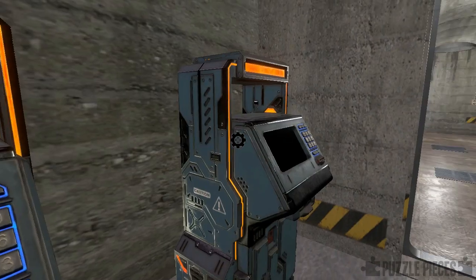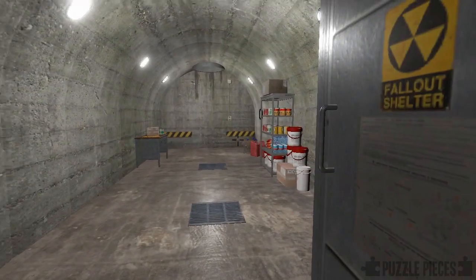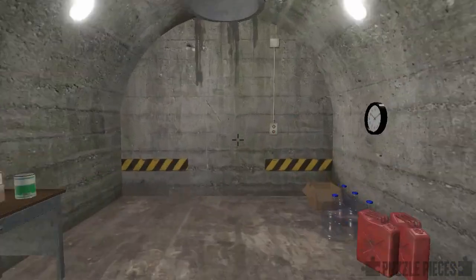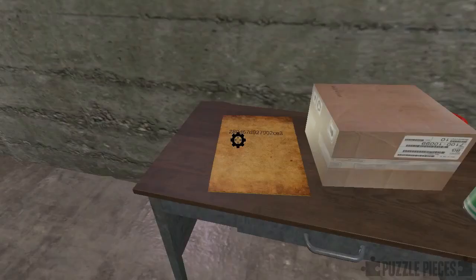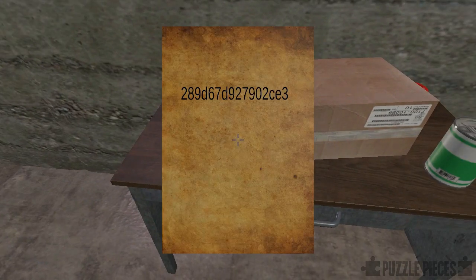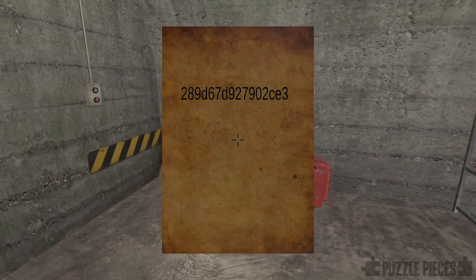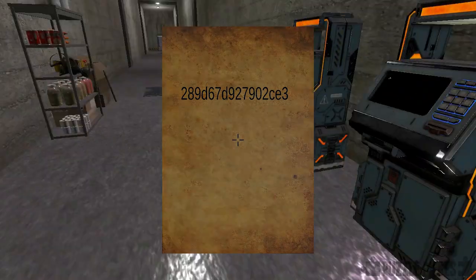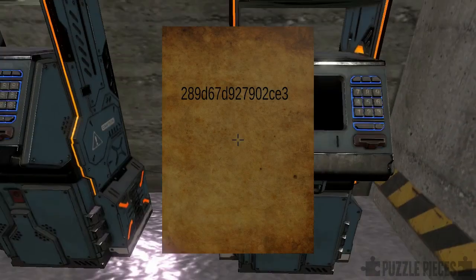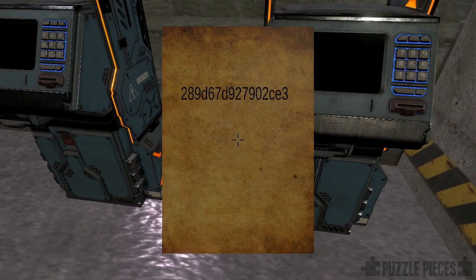So that's kind of neat — using PuTTY we've remotely connected into a server that the game is running in the background and called a file which has made a difference to the in-game state of the world. In here we've got a little manuscript with a code on it. My first thought was to take this code back and enter it as the password in the terminal here, but if you do that you'll find it doesn't actually work. There are a couple more layers to the puzzle to solve first.